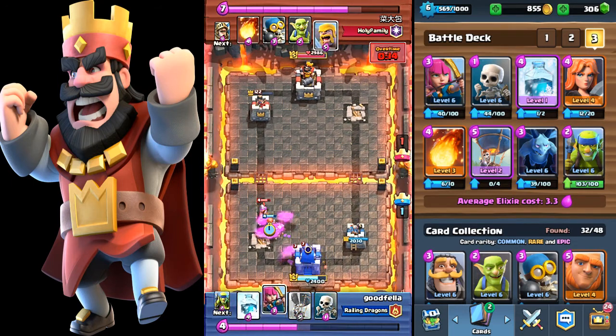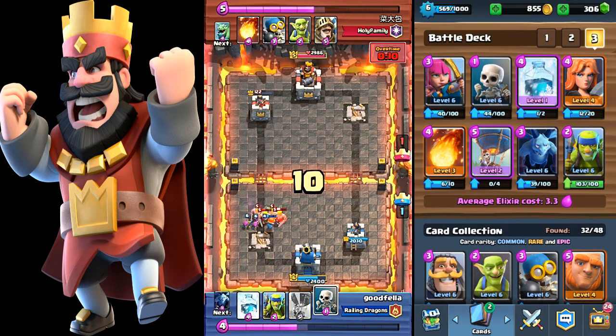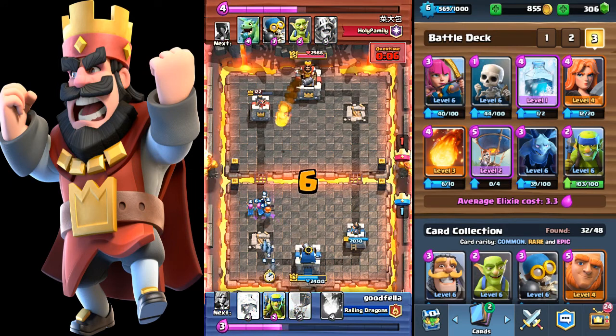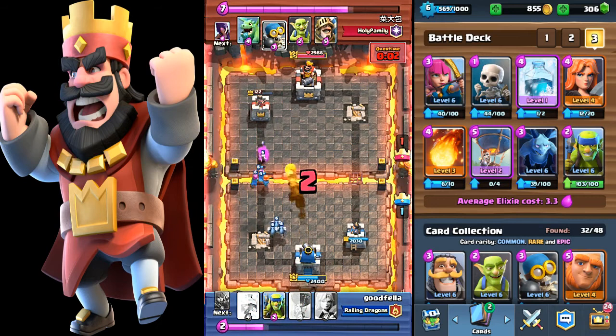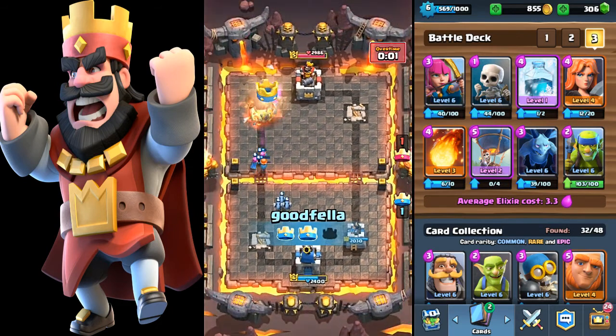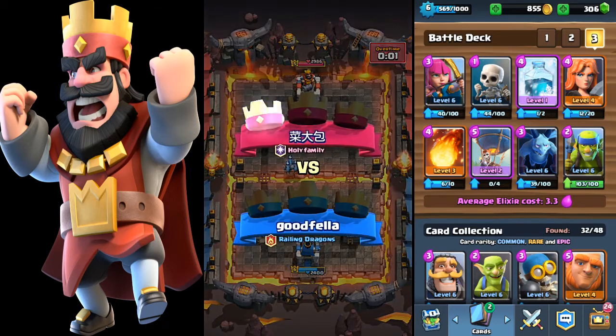Panic fireball on everybody there. Drop off a valkyrie to try to take that witch out — he dropped some barbs. Skeleton... only eight seconds left, this is going to be tough. Here comes the fireball — boom. That's a victory! That was a really tough battle.